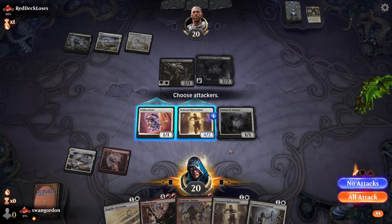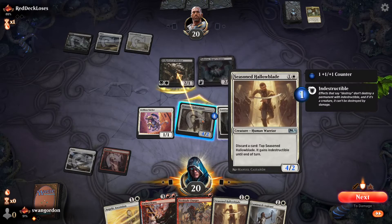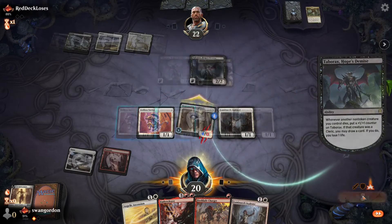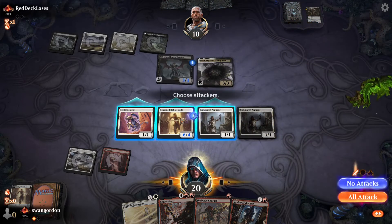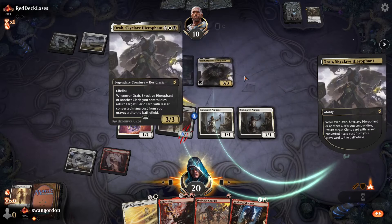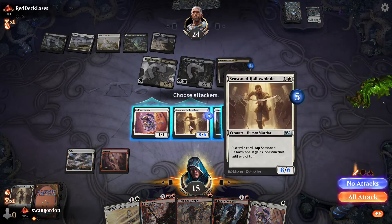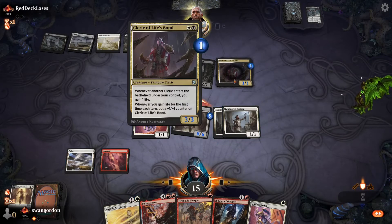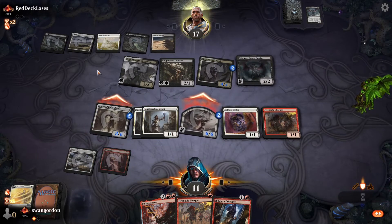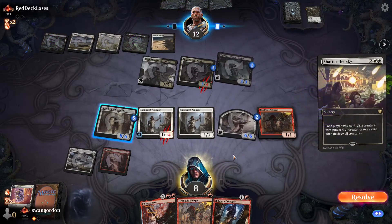Against some Orzhov lifegain — a really cool deck — we play Hollow Dad on turn two as always, with a Selfless Savior for extra protection. We can always sack the Savior to make it indestructible instead of discarding a card. We've got two Luminarch Aspirants on the battlefield and we're just going to put all the counters on Hollow Dad. We'll make it bigger than all their creatures, and even if they want to double block, there's no point because we can just make it indestructible and kill both their creatures. We eventually get a six-six Angel flying in the air, which is nice — all while only having two mana for much of the game.